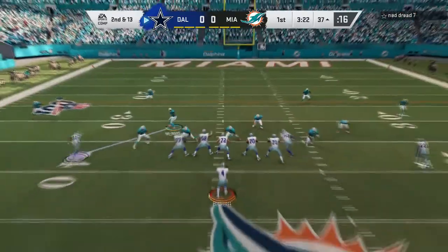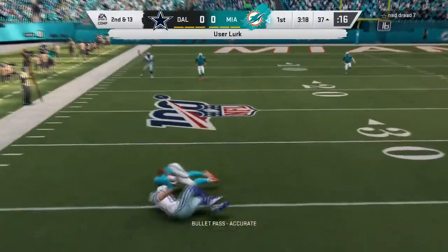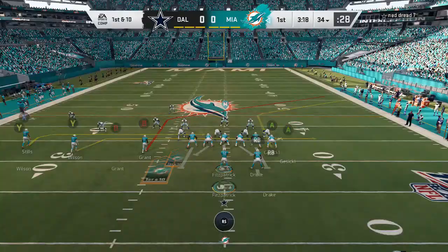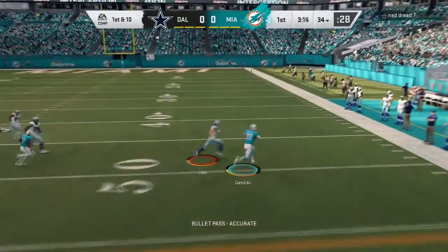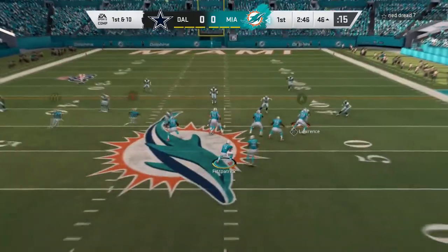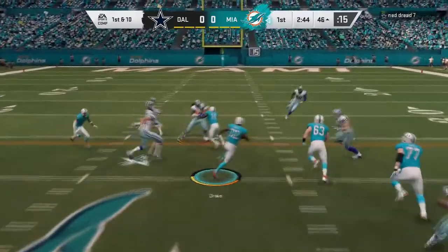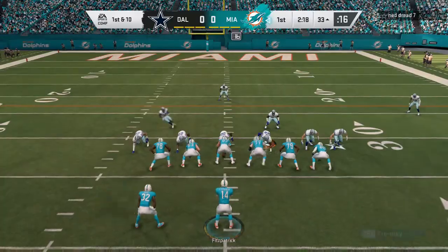Dak looking for the screen — it's not there. Dak is intercepted by Raekwon McMillan, I believe. And that is a turnover that we will take as Fitzpatrick hits Mike Gusecki — I apologize if I'm saying his name wrong — for a first down. First carry for Kenyon Drake, good for a first down, about 13 yards.